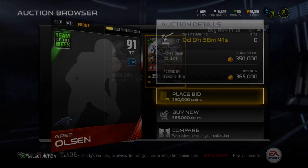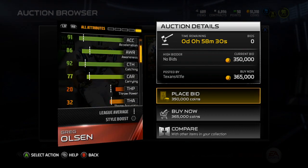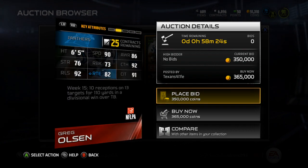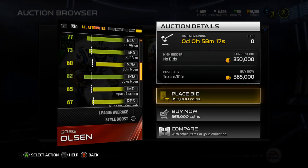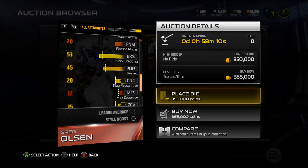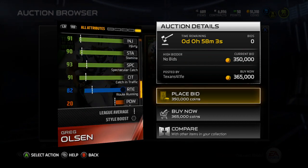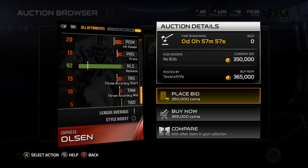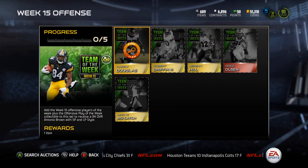Greg Olsen is 91 overall, Long Pass cam chem. He's got 90 speed, 91 acceleration, 92 catching, 77 carrying, 90 jumping. He's got kind of balanced blocking stats — above average for tight ends especially with the pass block footwork. 93 spec catch, 91 catching in traffic, 82 route running, and 92 release which is very nice. All in all a good card, but at the price he'll end up being, it's definitely not worth it.